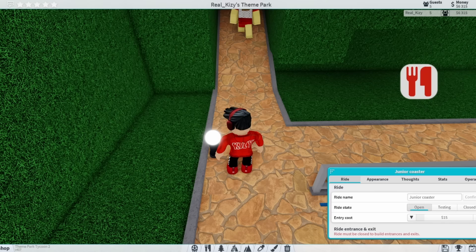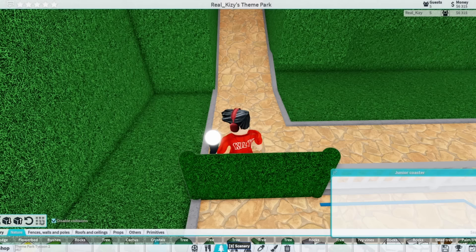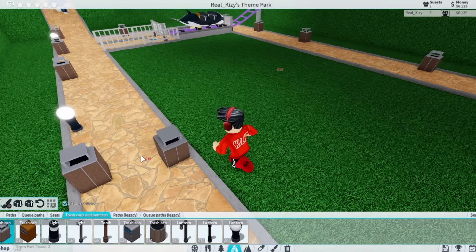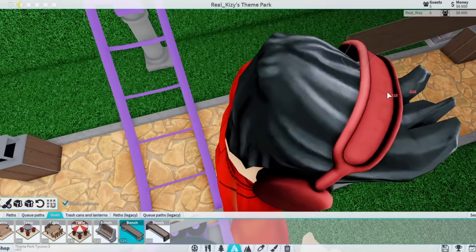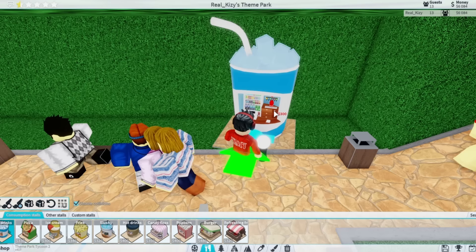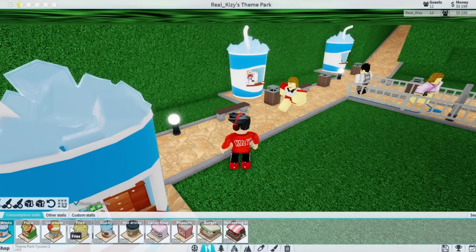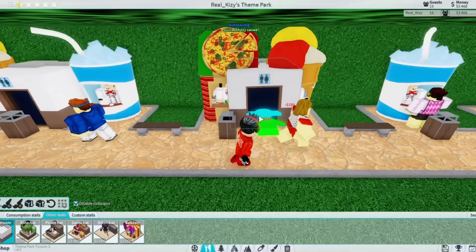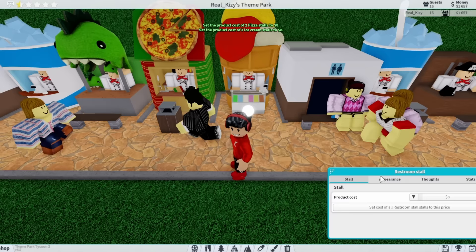I almost forgot to put trash cans because these people litter everywhere. If we want a 5-star park we've got to have trash cans literally everywhere. We also need benches because they get tired walking around this entire theme park. We need stalls over here — soft drinks every couple blocks, some pizza, dessert, and bathrooms. Who would pay $8 to go into a bathroom? Let's do $5 for now.